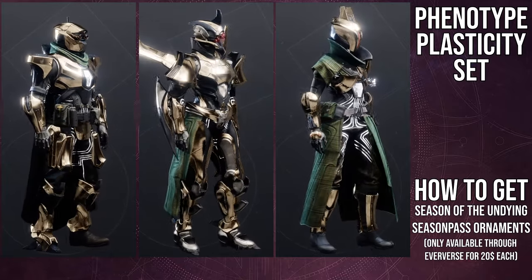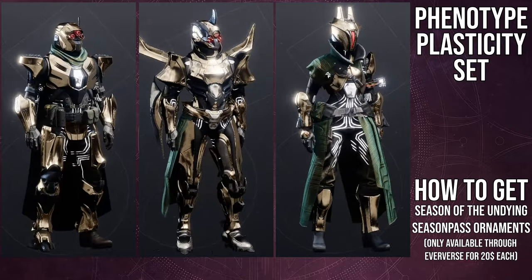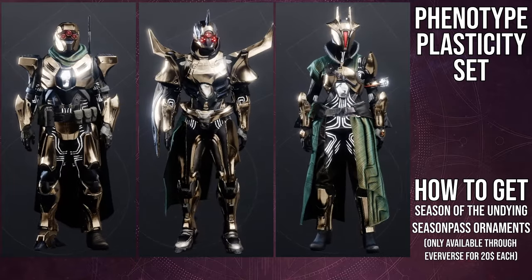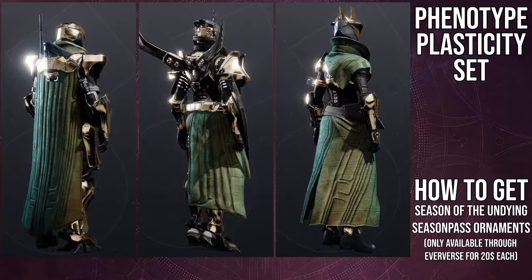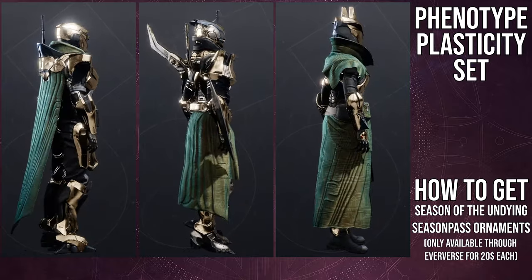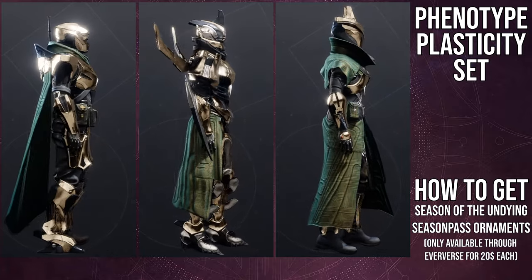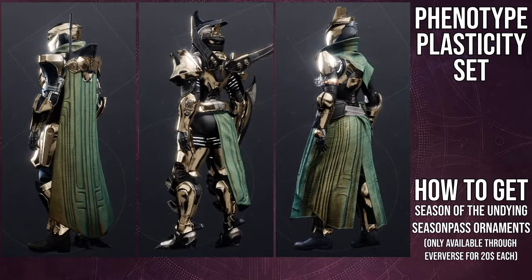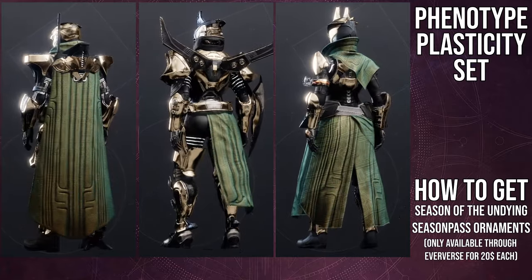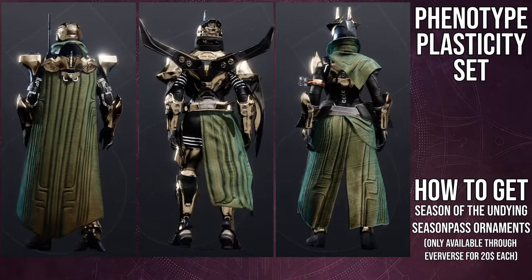We won't be doing a class-specific video the way I usually do it. Normally, I take pieces from these sets and make individual sets — so the helmet gets its own set, the chest piece gets its own set, and the class item usually gets combined with something else to help out titans and warlocks. I'm not doing that this time because this set is so vex-themed that I'm just going to give you one set per class.